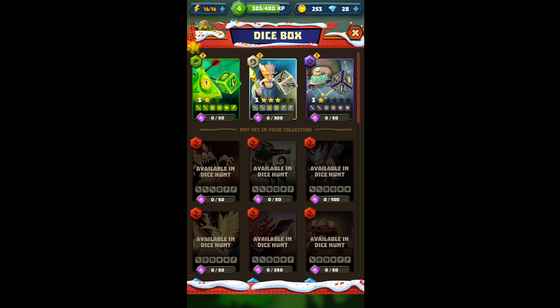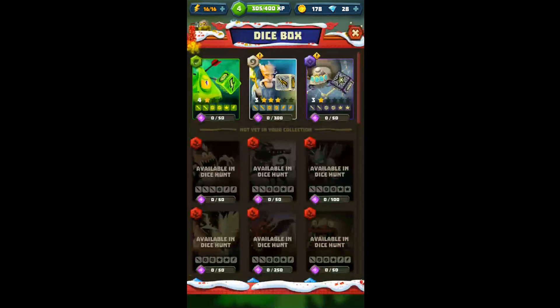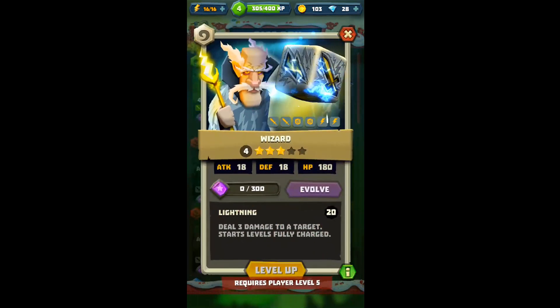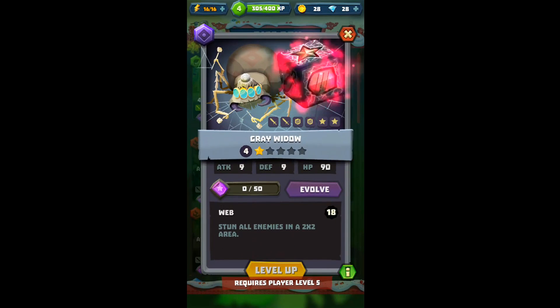They've also got levels. If I tap on one, they can level up. If you look on the very bottom of the screen, it says level up for 75 coins, so I can tap that. And now his attack, defense, and HP just got stronger. Your cap is based on your personal level cap on the very top middle, so it's not like you can just keep leveling these up. If I try to upgrade this guy again, it says requires player level 5.